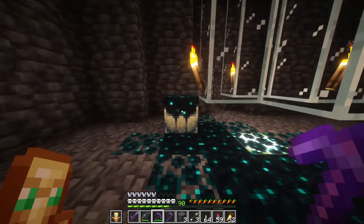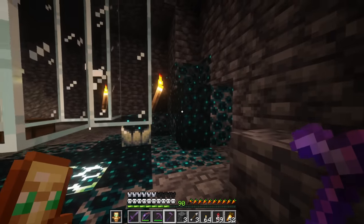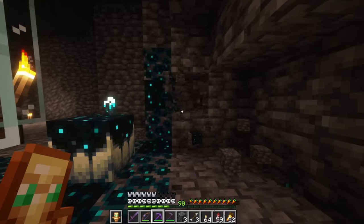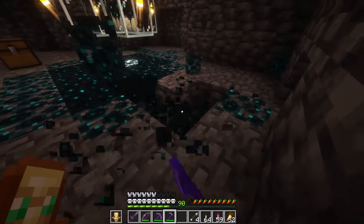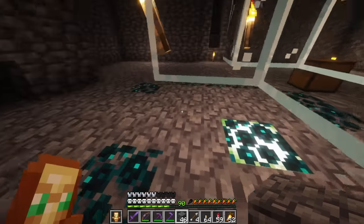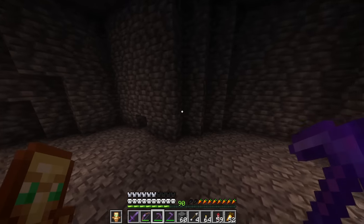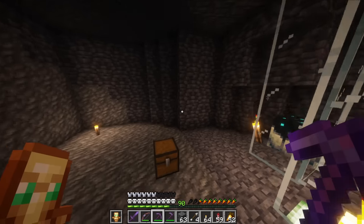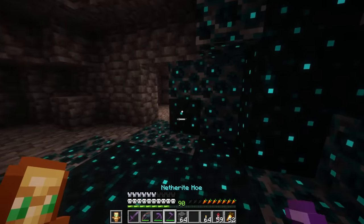I think in order to get an extra space right here, we're gonna have to bring the wall back too — maybe about three or four blocks. This is awesome — I cannot believe we have a working Skulk farm. You can always get a little bit of XP from the Skulk. I'm gonna pick all this up before the next guy drops down. I think I'm gonna make a 15 by 15 room. This Skulk Catalyst right here can actually have an eight block radius of detection. It looks like it works up here too — we really need to bring the walls back still.